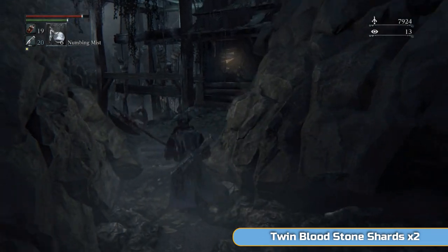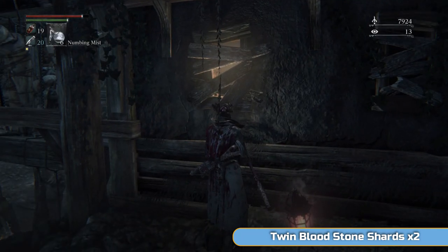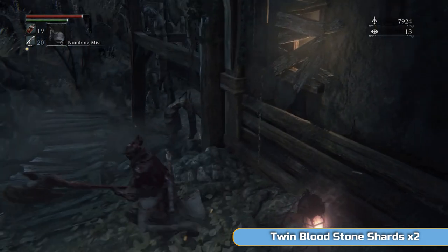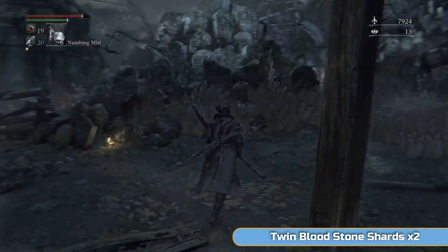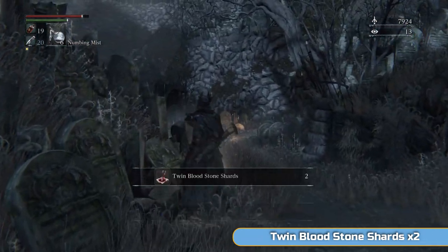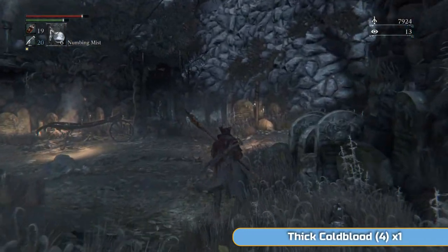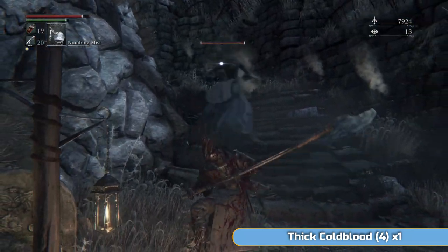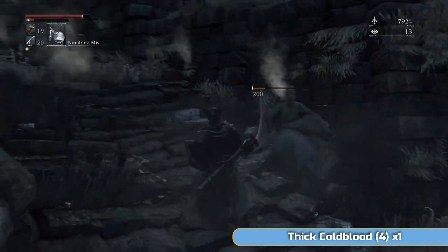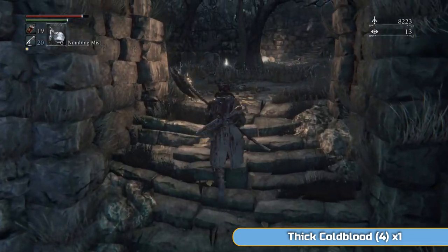This is a shortcut - it will open up shortly. This area is very short anyway. If you want to hear the most terrifying noise in the world, go to this window - my god is it disturbing, though there's no importance to it. Pick up the twin blood shards here. I think I'm one short of the final twin blood shard level at the end, which is unfortunate, but we'll get more. Then we can start putting them into a second weapon if you want.